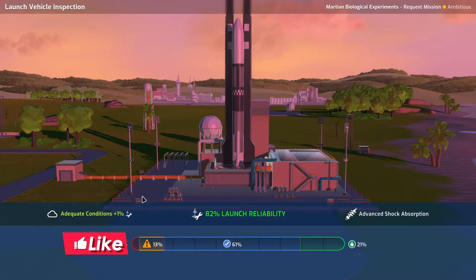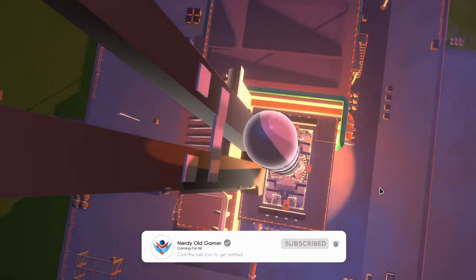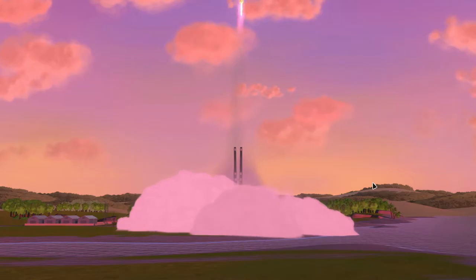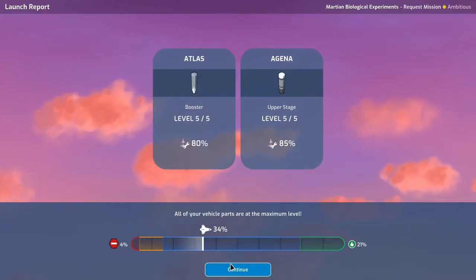The weather is looking good — adequate conditions, four percent risk of going boom. We have advanced shock absorption. We're clear of the tower, going up and not blowing up. We get a secure launch, very nice. Atlas and Agena are already maxed out.